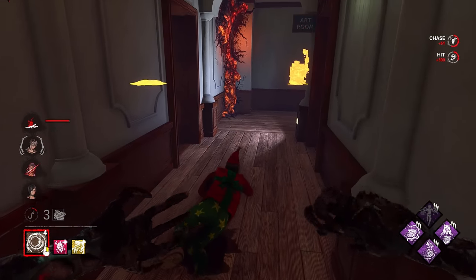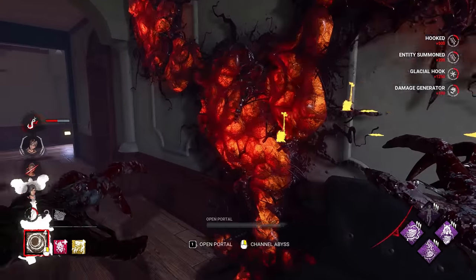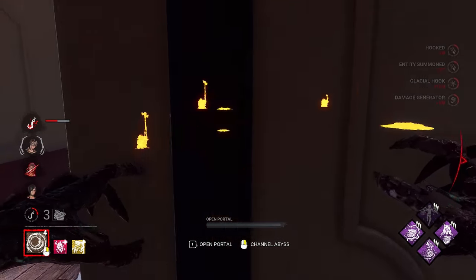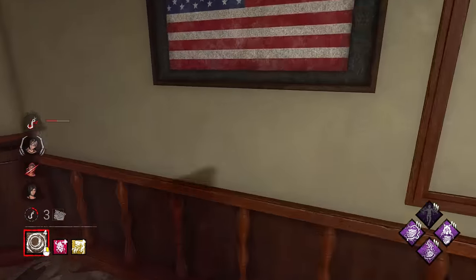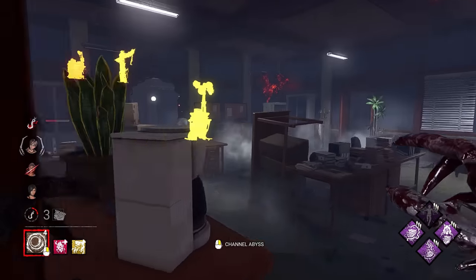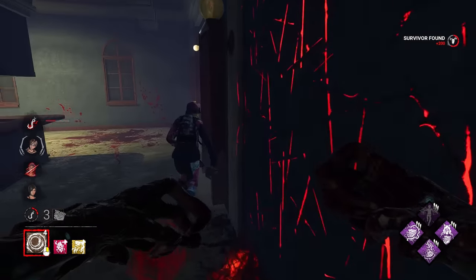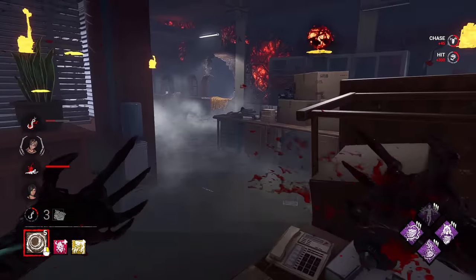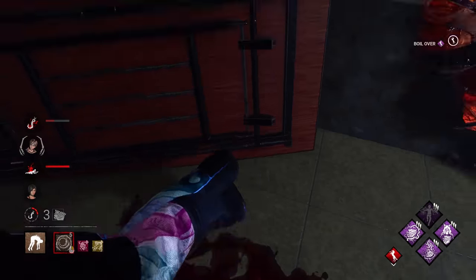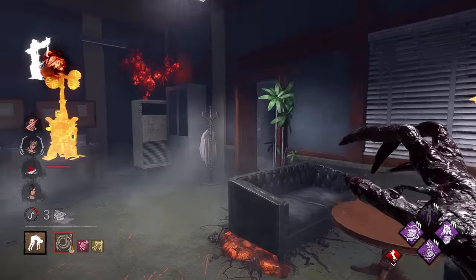There we go. At least here we get a Scourge Hook, and then we can kind of reassess what we're going to do. The gen down below has the most progress — I don't think it's crazy high up there. We're still on it — and it's the injured survivor? Nice, this works out really well. No Dead Hard for her though. Boiled Over — I'm just going to try and get her to literally any close, nearby hook.